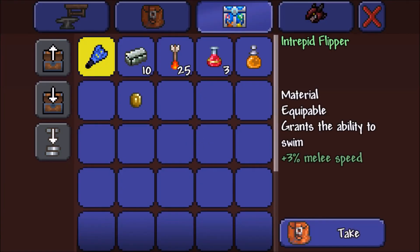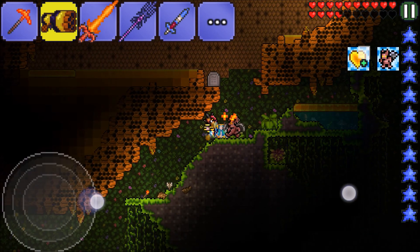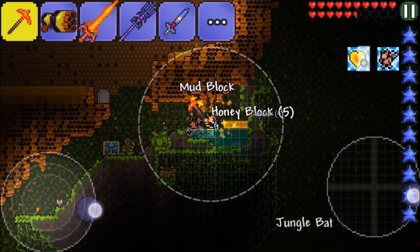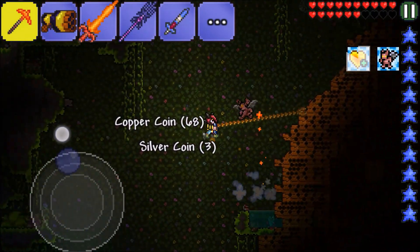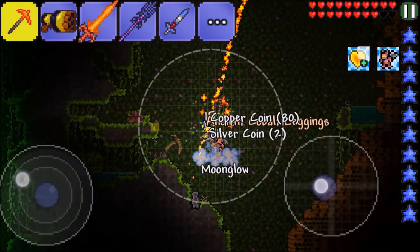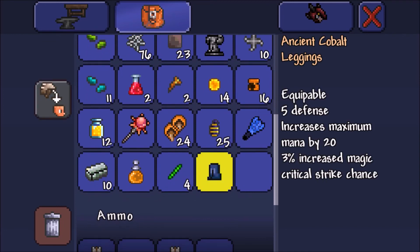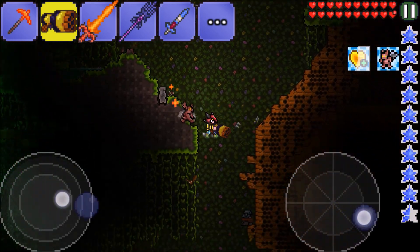There's another flipper right here, how interesting. One thing we could be doing is using a hunter potion — that way the goblin tinker will kind of glow that greenish color that they usually glow. Hey, another Queen Bee! We can fight two of them — we'll save that for another time. What I really want is more stingers. Ancient cobalt leggings — increases maximum mana and increases magic crit chance. I've never gotten those before, that's interesting. Let me know down in the comments if you've gotten those before.